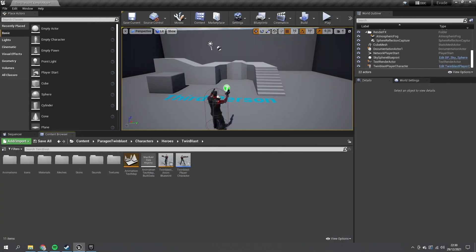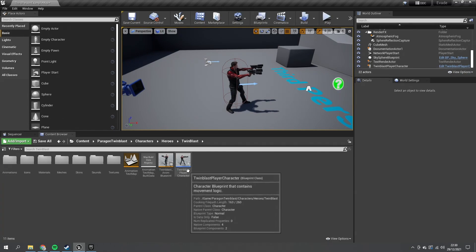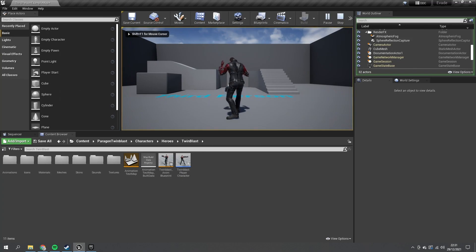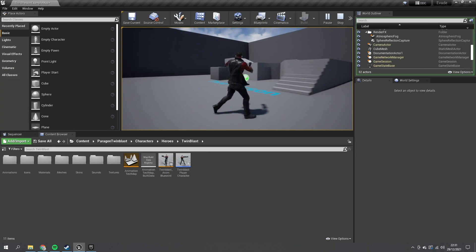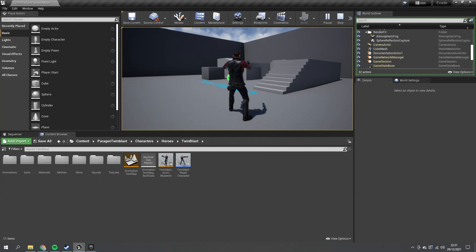To get started I've brought in Twin Blast, the Paragon character from the marketplace — he's free to download. The reason I brought him in is because he already has animations for evasions. Here I've just dragged in the default player character provided for Twin Blast, and if you play it you can run around, shoot, and jump, but you can't dodge. So we're going to add a dodge mechanic using his provided animations — though if you have your own animations feel free to use those.